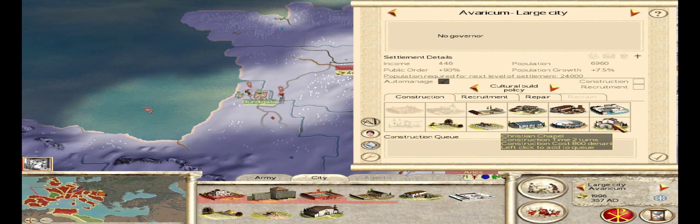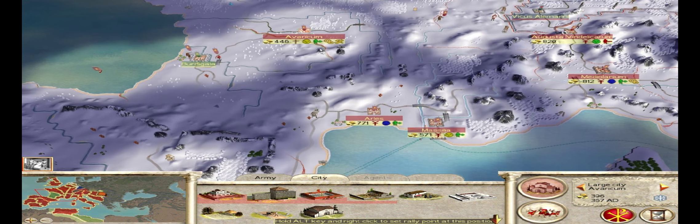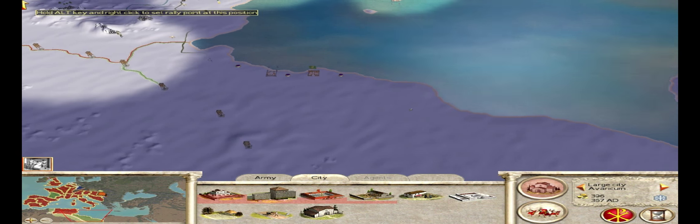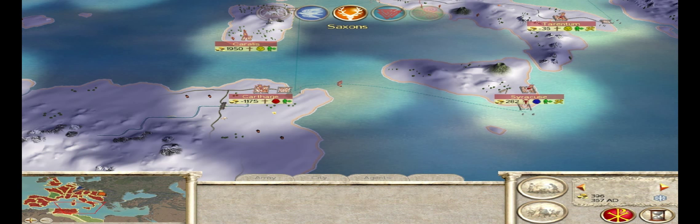Let's see if we can build a Christian chapel here — and we can also build a port. I'm going to queue up both of those, and that will help improve that city greatly. We lost Lepsis Magna down here, but that's okay — I'm not real worried about retaking it at the moment. Carthage is my main worry right now.